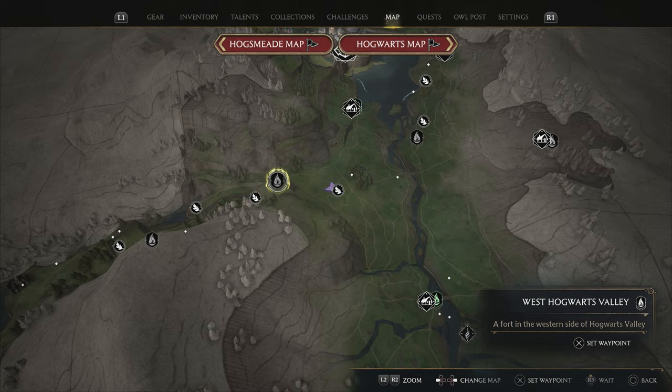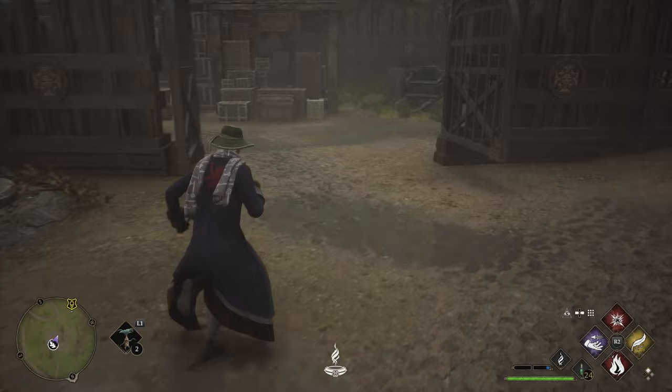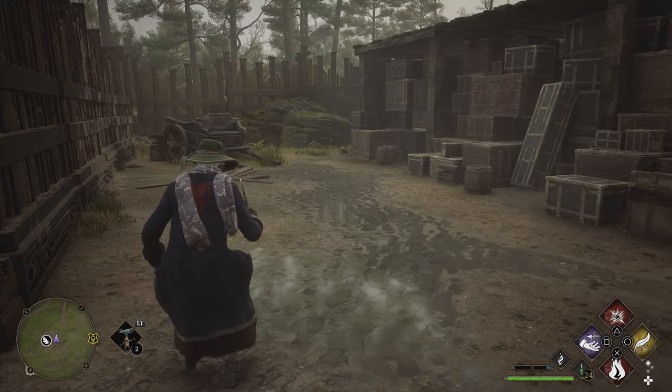There are a few things you've got to do here. Firstly, obviously, sit on top of the mural at the Merlin Trial and put down the Mallowsweet. You then come over here and open this gate. You will see four orbs on the floor. Use your pull spell, the purple one, to pull them towards you and drop them in there. That's the first bit done.